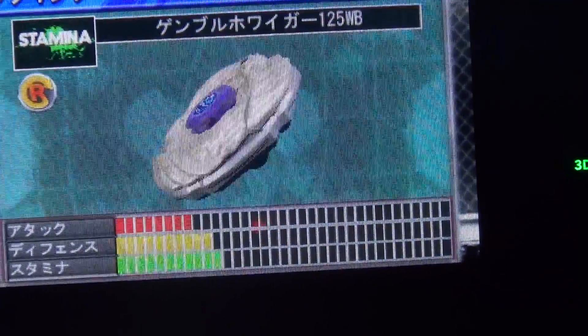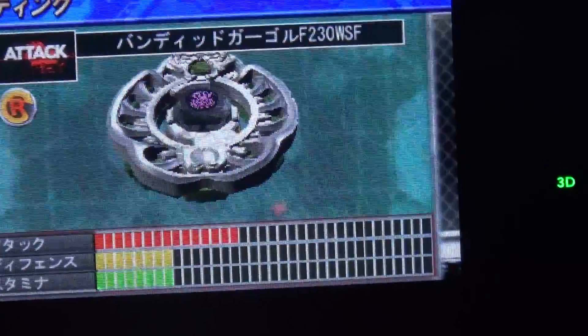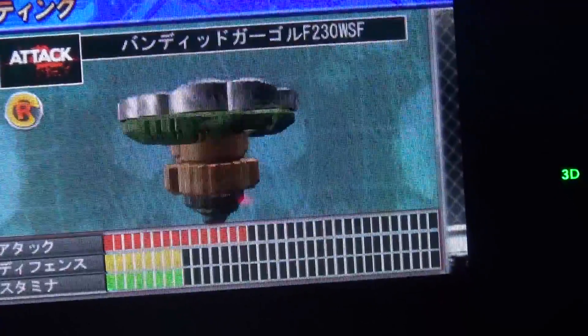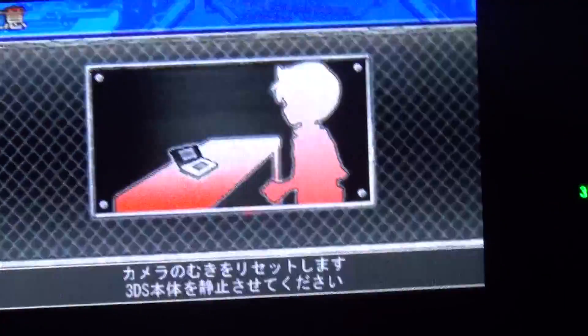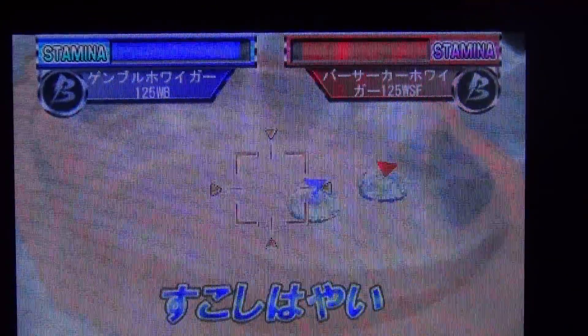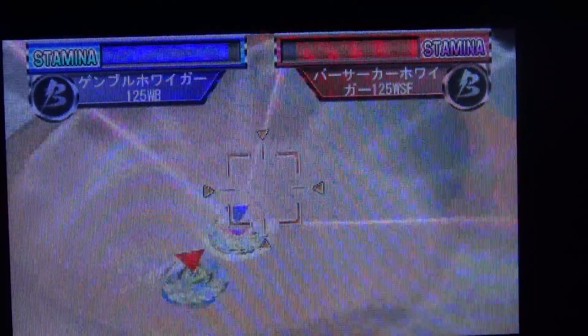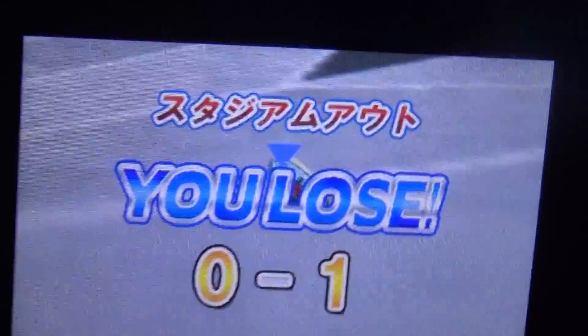I think I am ready. I'll be testing it out with BioCo Genbull, which is a Synchrom that I made. I also have Bandit Gargoyle F230 WSF, but for now I'll be using my Synchrom. Round 1 — let's get started. I'm just going to charge up my spirit to see how strong it is. Oh, Berserker BioCo gets a stadium out. In one attack he defeated me. I'll be continuing to battle. Yes, of course I know I lost, but we're going to be continuing.